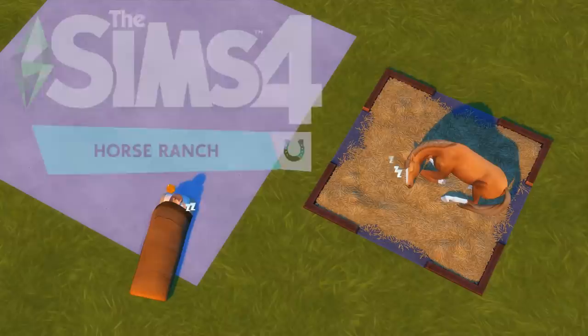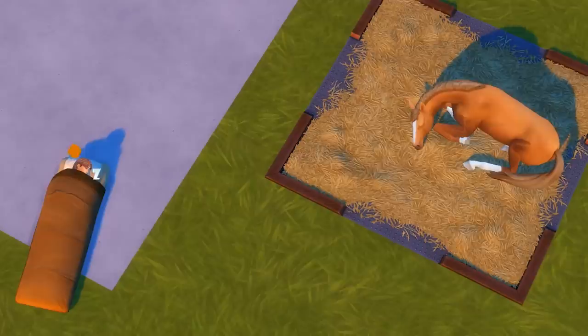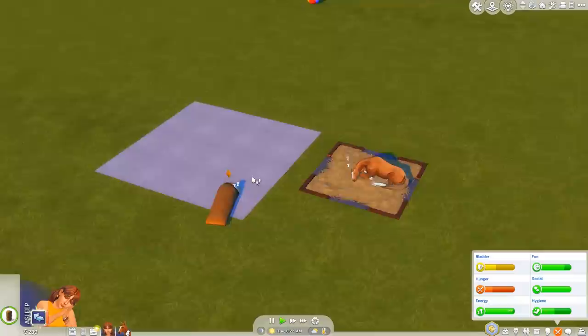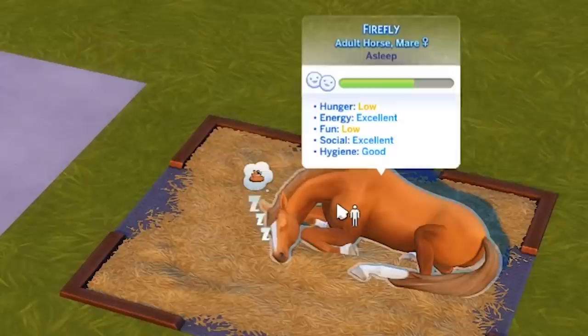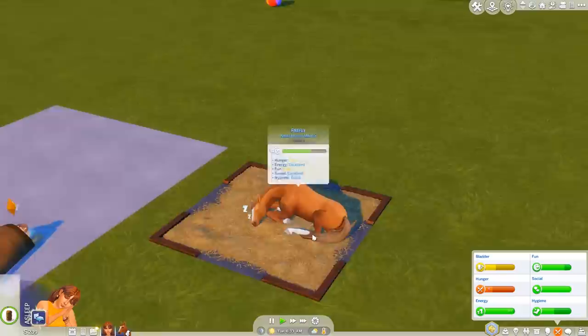Welcome back to Sims 4 Rags to Riches, part two. If you haven't seen part one you can go check it out. We're starting off rags to riches and we were able to purchase our first horse. Look at them both sleeping next to each other — very cute. It's currently 6 a.m., energy is almost filled up, and this is Firefly, our first rescued horse.